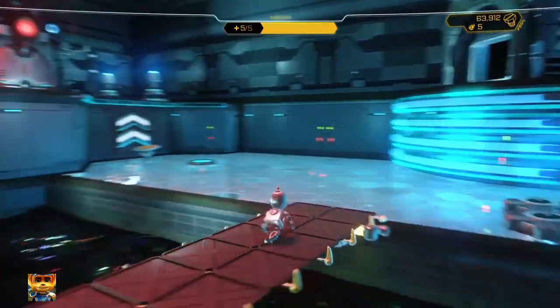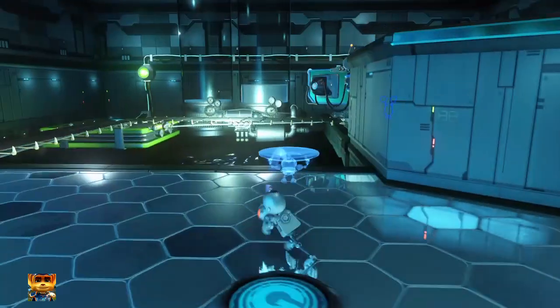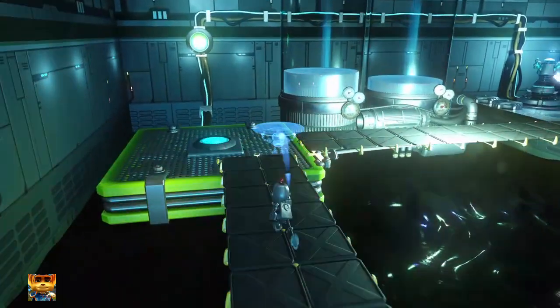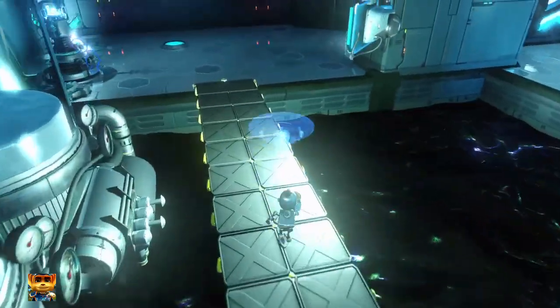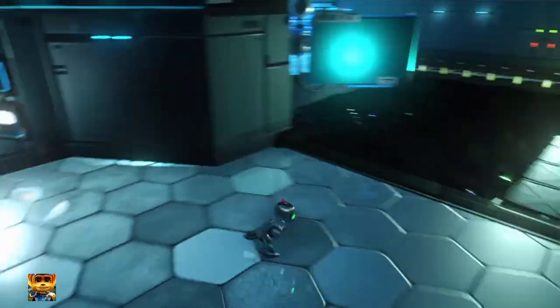All you do is get the Bouncer Bot, grab the Bouncer Bot and cross the bridge. Once you cross the bridge, you put the Bouncer Bot here. Press the Bouncer Bot here and then you grab these two.